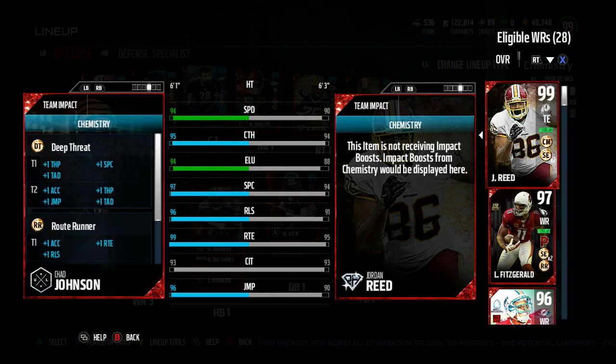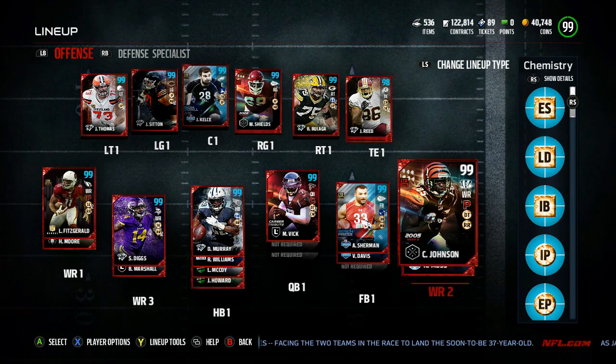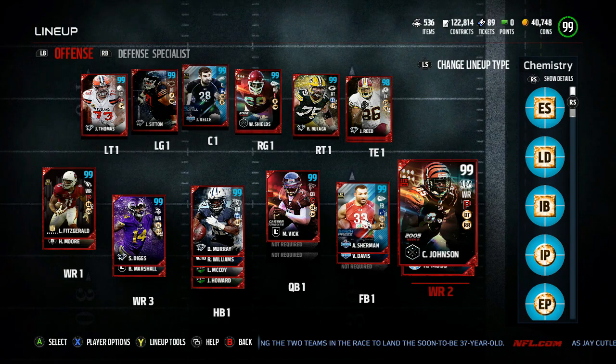The playmaker ability lets them cut up field — or whatever direction you want — immediately in Madden 16 style. They're guaranteed to go in the direction you want, whereas sometimes when you playmaker somebody they just go in the completely wrong direction. The Chad Johnson card looks really, really good. I'd definitely try to implement him in the game plan. All that route running that him and Diggs have is incredible.